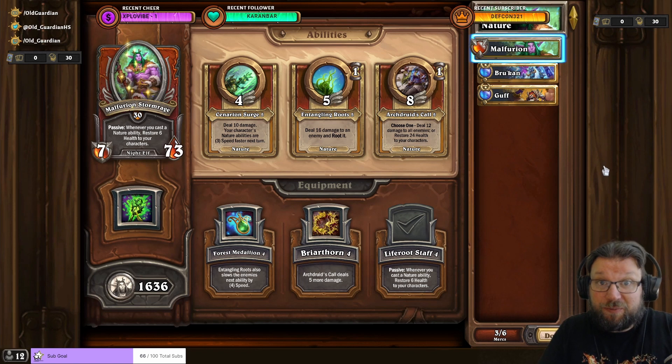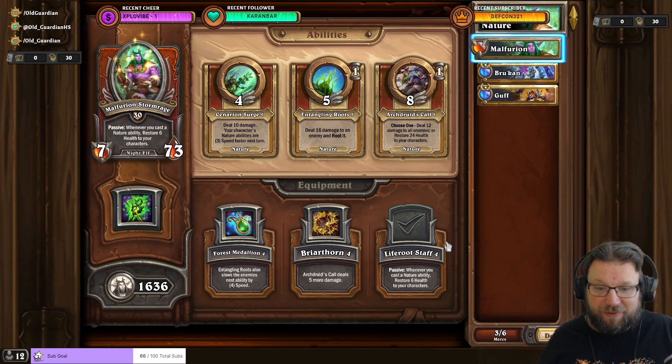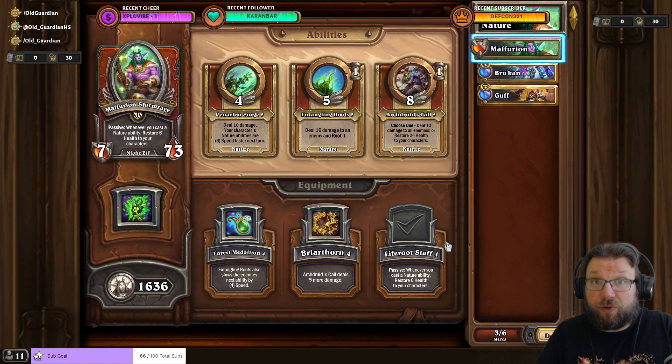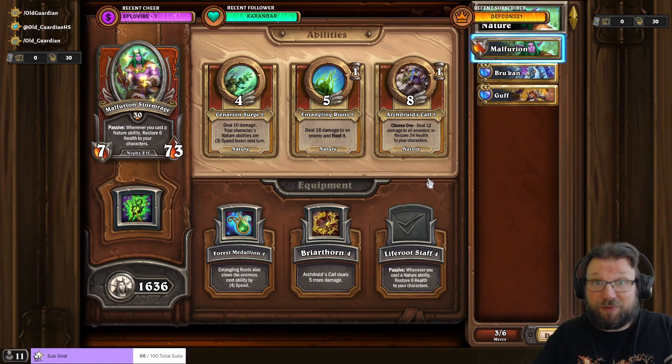So far I've been presenting cheap comps, but the game is far more than budget comps. The most accessible mainstream comp is Nature. You probably already use Guff and Brukan — strong rare mercenaries — and all you need is to add Malfurion. Malfurion's equipment Life Root Staff is what really makes Nature Comp: passive, whenever you cast a Nature ability, restore 6 health to all characters. Nature has a lot of sustain and is quite slow but can get a lot done. Max Life Root Staff, max Scenarian Surge, then work on Entangling Roots and Arch Druid's Call.